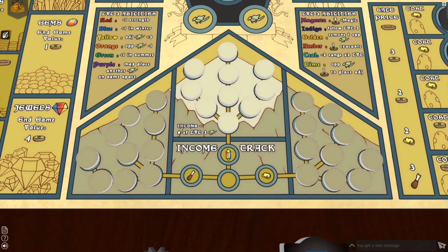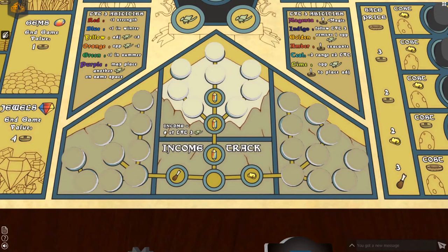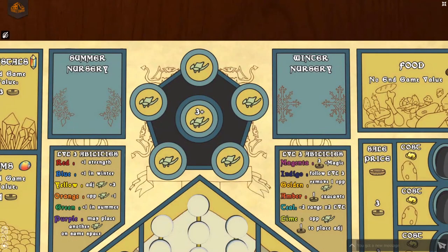Place the mountain space covers on all of the mountain spaces except for the 4 spaces shown here. This is your income track. The icon on the left represents food. The icon in the middle represents one crystal of any of the 3 primary colors. And the icon on the right represents gold. All of the icons in the game can be found on page 20 of the rulebook. The mountain spaces can be uncovered throughout the game, improving the choices you have when collecting income.